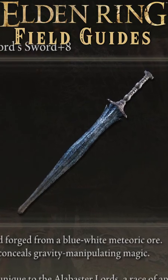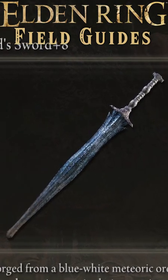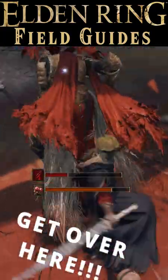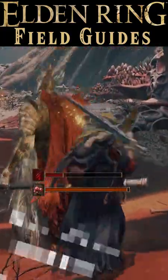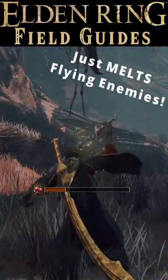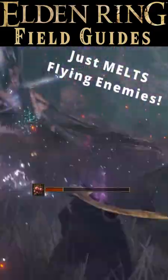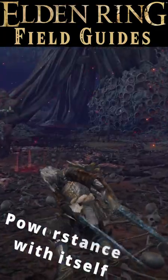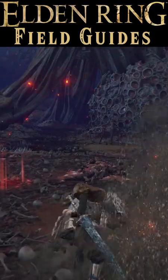It's a great sword from an ancient race of lords with skin of stone. It's upgraded with somber stones, can't be infused, buffed, or enchanted, and does physical and magic damage. It has a buffed version of Gravitas called Alabaster Lord's Pull as its weapon skill.